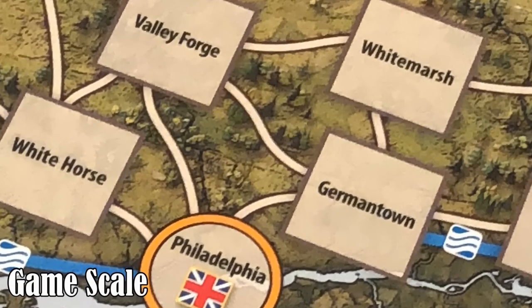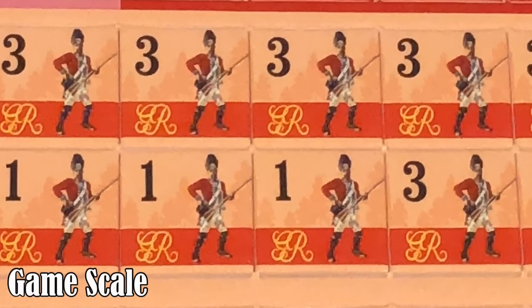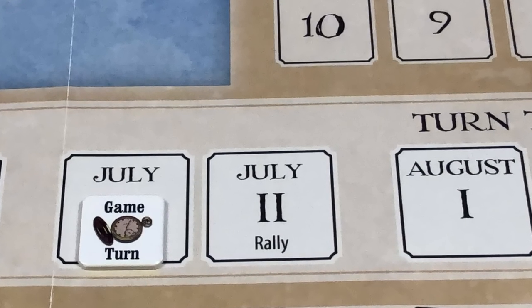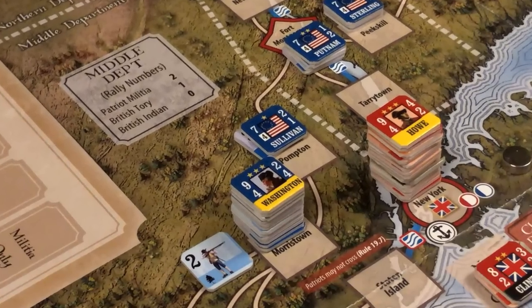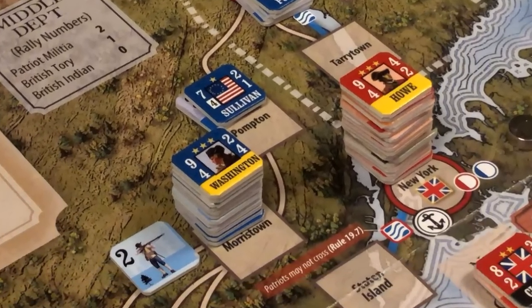Each inch on the map represents about 20 miles, and each strength point about 300 to 500 men, and each turn roughly two weeks of real time. This is a game of medium complexity, and solitaire suitability is medium.